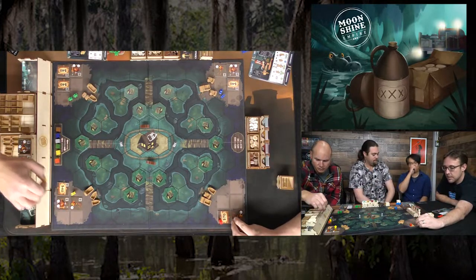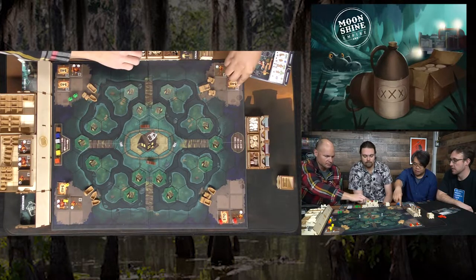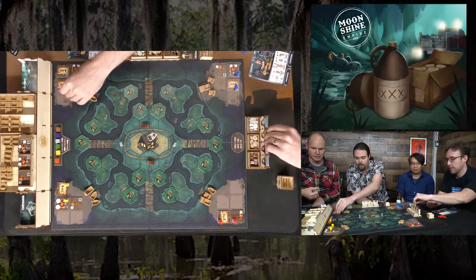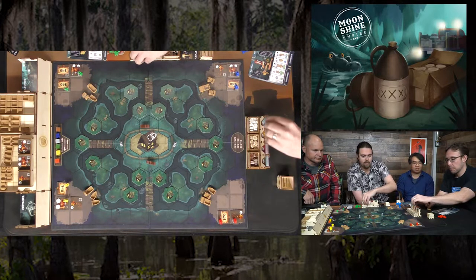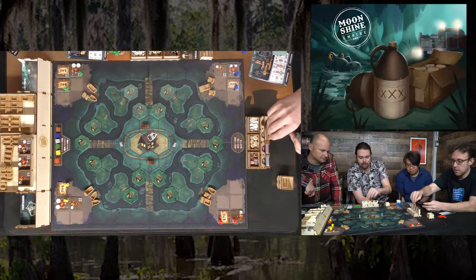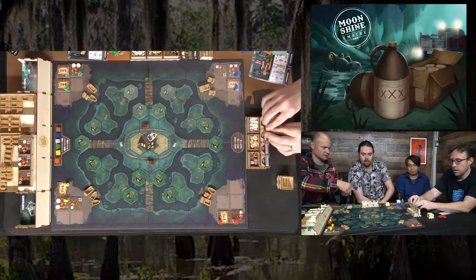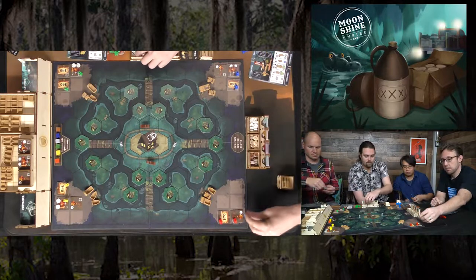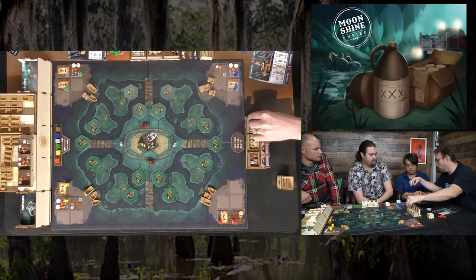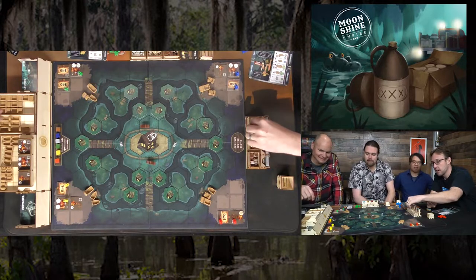Players set up their starting positions with jugs of Single X shine. Starting with two jugs of Single X, players place their cousins and grab their starting money. One player takes 40 bucks to start. Another player notes their character has all water units, and one player's shiner gets to go straight from Single X to Double X. There's a small mix-up with too much money being handed out, quickly corrected.